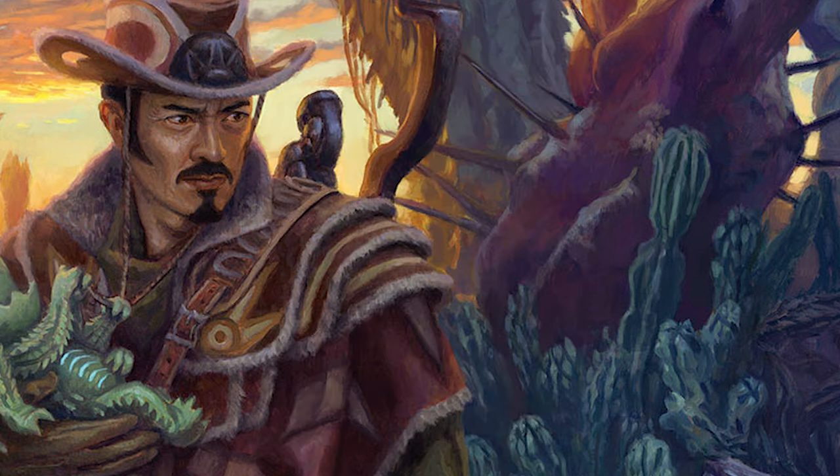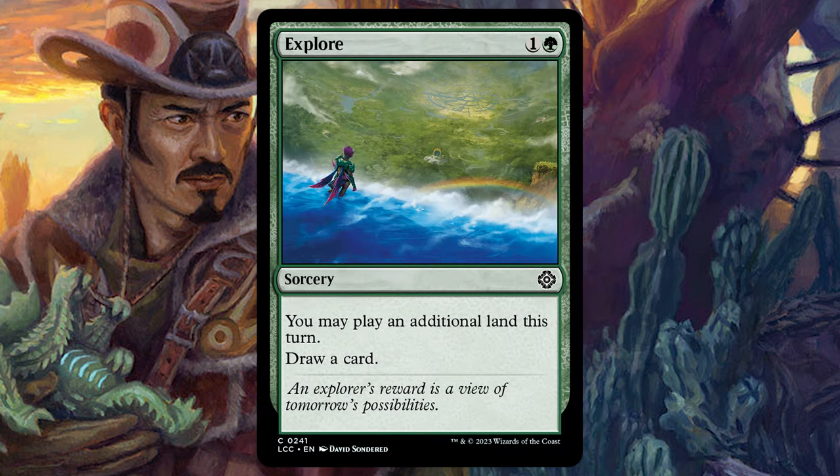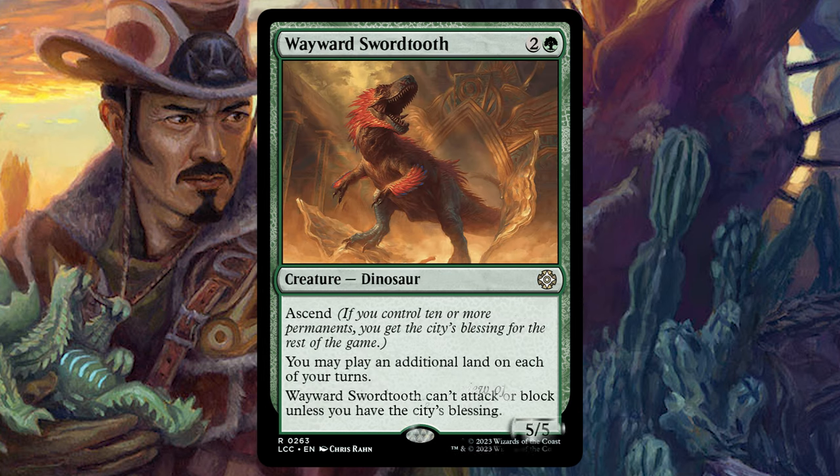I'm also cutting Explore — one and a green, play an additional land this turn and draw a card. It's great but it's a one-shot effect. Let's get something more repeatable that gives us a dinosaur — Wayward Swordtooth, two and a green. You have Ascend; you can attack and block with it. If you have the City's Blessing, you can play additional lands on each of your turns. Getting to play an additional land every turn is much better than a one-shot card draw.